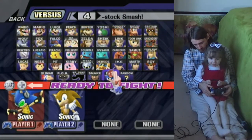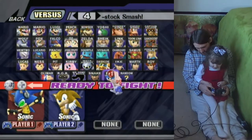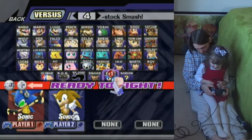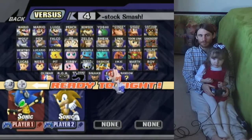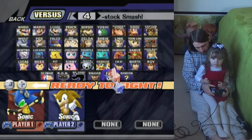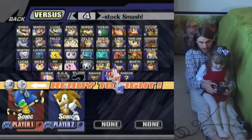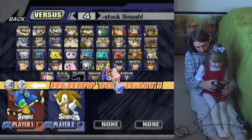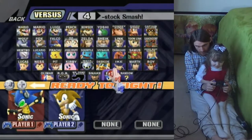You jump with these gray buttons. You do your attacks with either the A button or the B button. If you go up, down, left, or right with the A or B button, you'll do some special attacks. You can also use this yellow stick — the C-stick — for really strong attacks. And you use this purple button for grabbing. You use L or R for shielding.